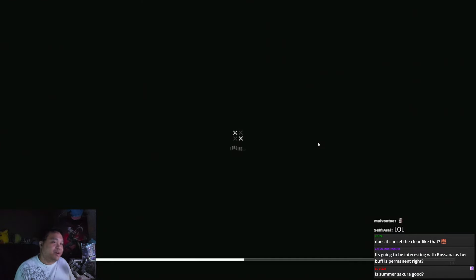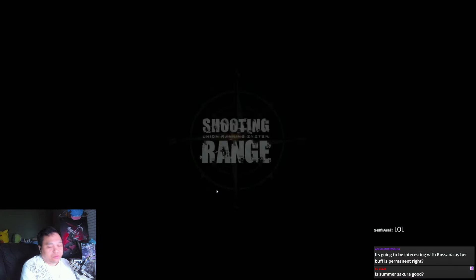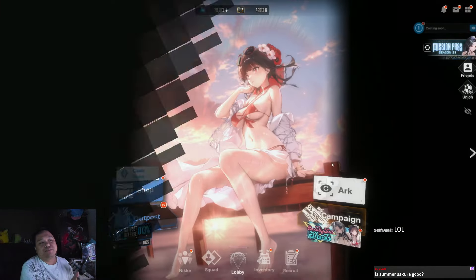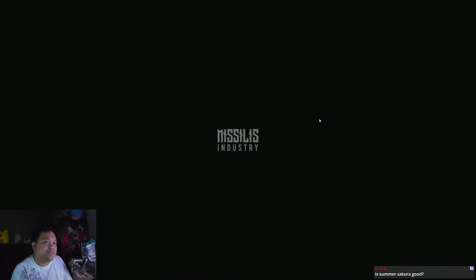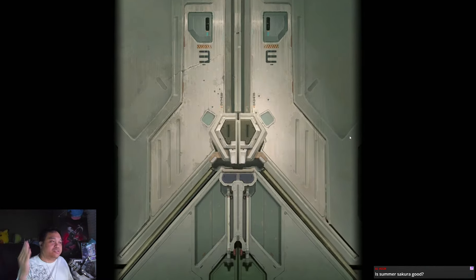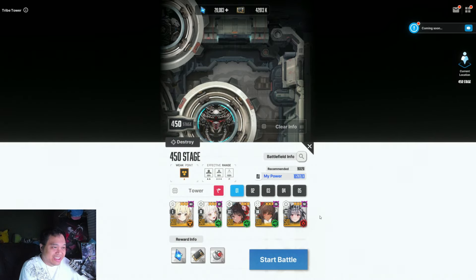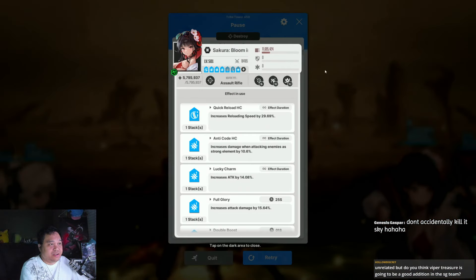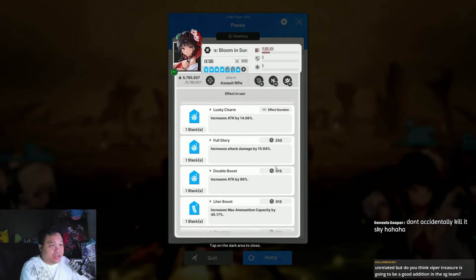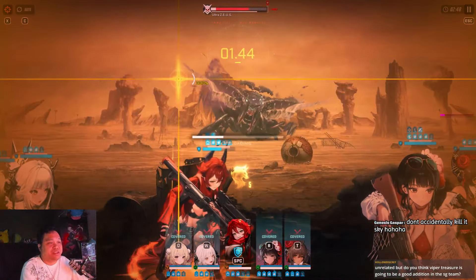Bosses like Alteisen only spawn parts at very specific times, so your part destruction timing has to be more deliberate. But if the boss constantly respawns parts, like Alteisen in phase one, that's a great option. Let me demonstrate again: I destroyed the parts at the start of the fight and now have Full Glory at 25 seconds.